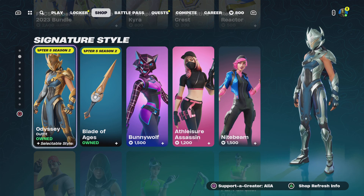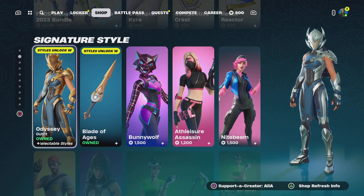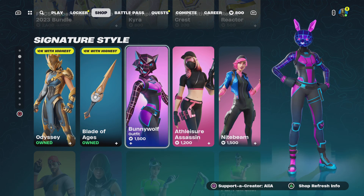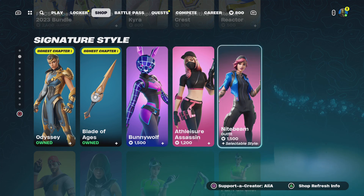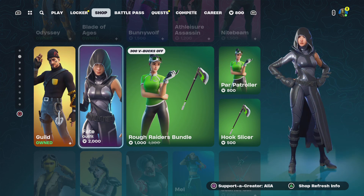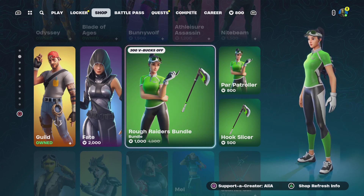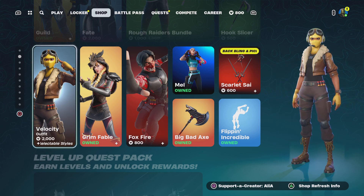Under the Signature Styles for tonight, we have the return of the Odyssey skin — a ranked-up skin whose styles change the higher your rank in Fortnite. We've got the Bunny World skin, the Leon, the Atleash Assassin, the Night Beam skin, the Guild, the Fate skin, and the Rough Raiders bundle — a really cool little bundle.